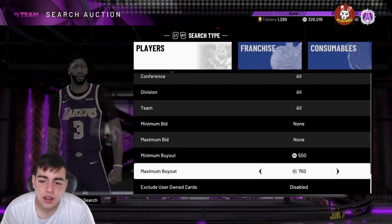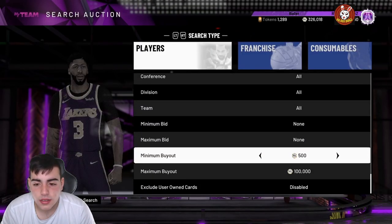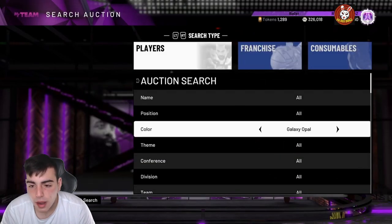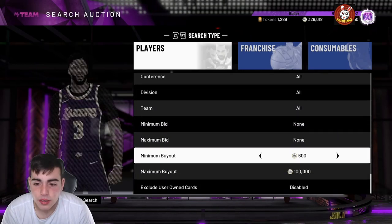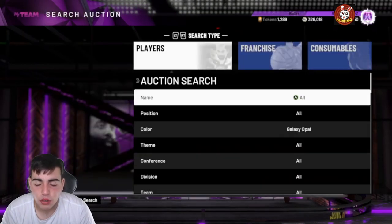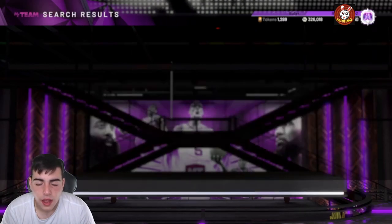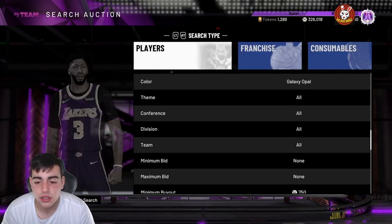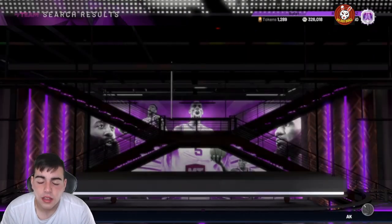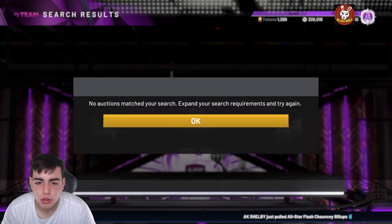Now, it doesn't pop up a lot — you might sit here for hours and nothing will pop up. And if something does pop up, it's very competitive. But it is the best snipe filter in the game, considering there are only two players in it: MJ and Vince Carter. They're getting pulled out of packs like crazy. If you do pull one of these, congratulations — they are super, duper expensive. If you get one for 100k or less, you make a minimum 200k profit.